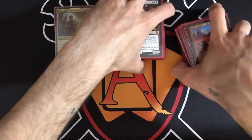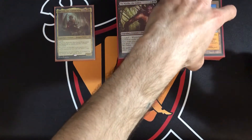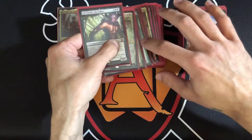This deck is all about ramping and sacrificing things. It's basically Jund landfall with sacrifice shenanigans.